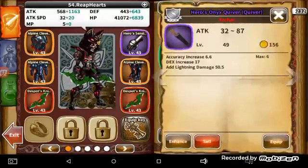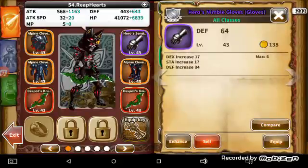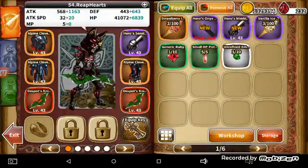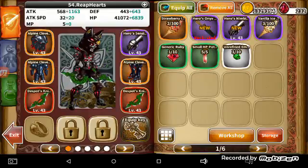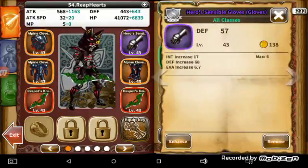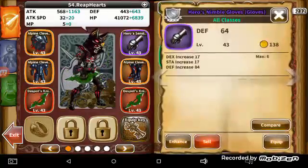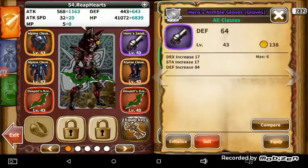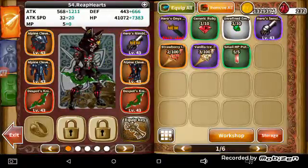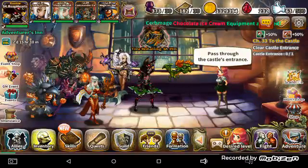Let's see what we got. Hero's Onyx Quiver — okay, not really for me, but that's fine. Another glove. I've already got the exact same — oh no, I don't actually. Mine does Intelligence, Defense, and Evasion. And this one does Dexterity and Stamina. That one's going to be better for me, being Dexterity-based, considering I'm a rogue.